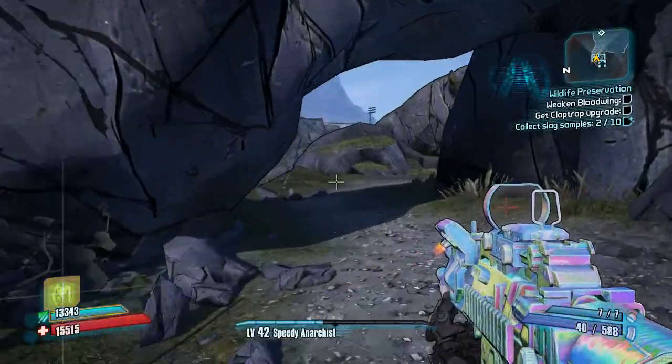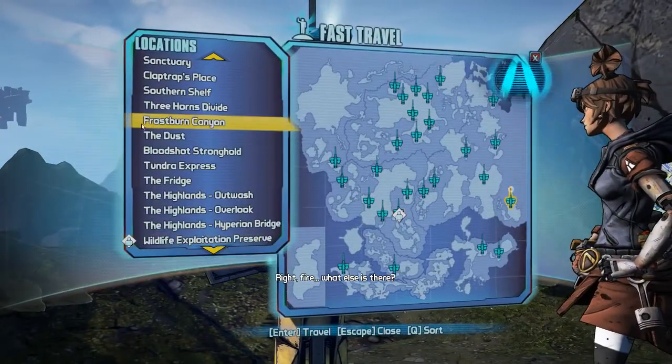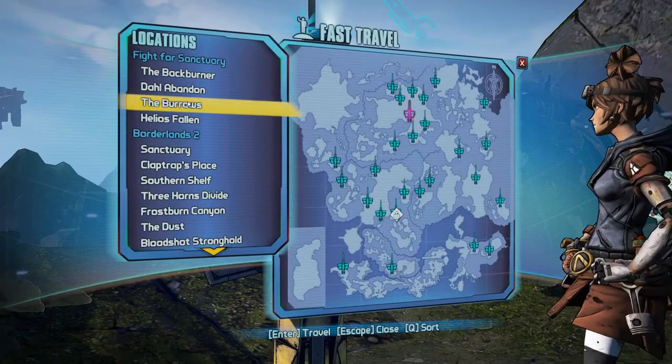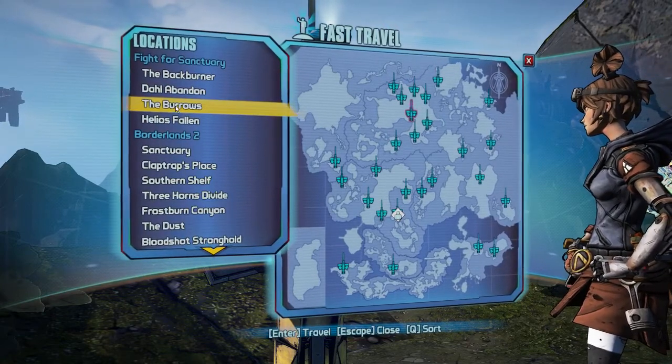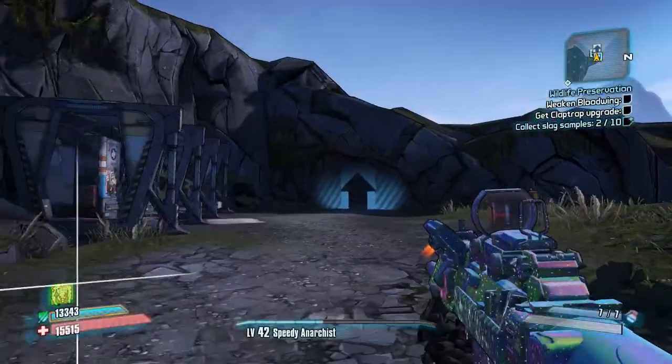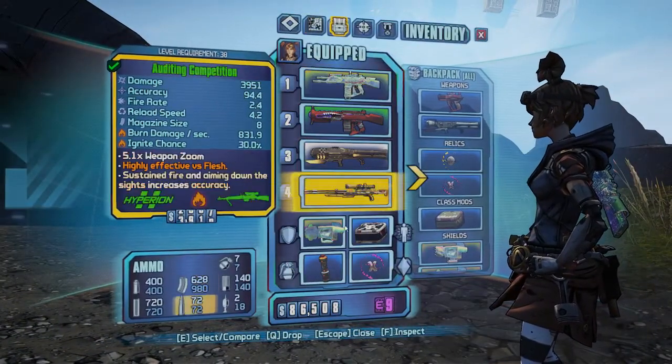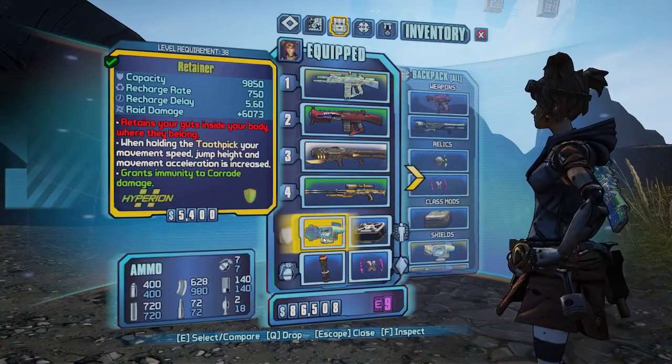All you're gonna need to do is have the Fight for Sanctuary DLC. You're gonna need to have the Burrows unlocked, and in there you can verse the sandworms. The sandworms have a chance to drop the toothpick weapon that I'm holding, and also the retainer shield.